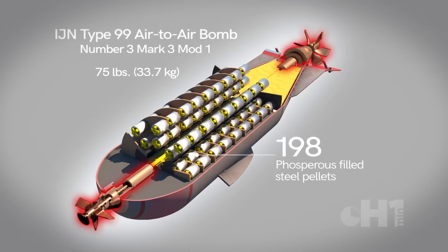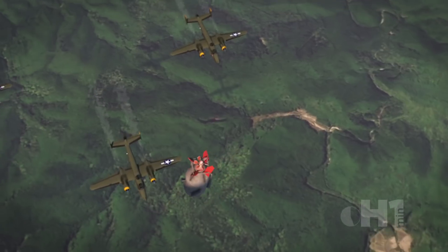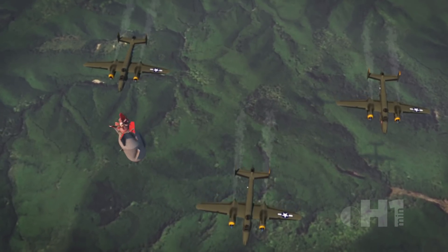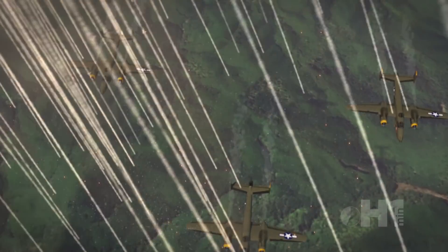Armed with two fuses, the spinning bomb exploded over the bombers, releasing the pellets over a wide area. The explosion would be visually impressive, with smoke and fire tendrils descending on the targets below. These bombs were sometimes referred to as tako or octopus bombs by the Japanese pilots, for the shape the burning phosphorus pellets created.